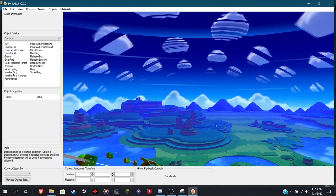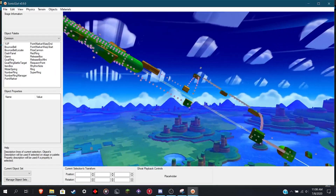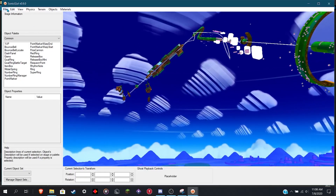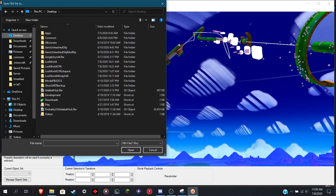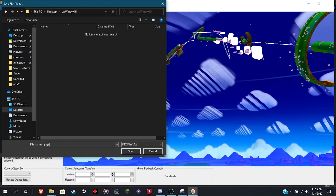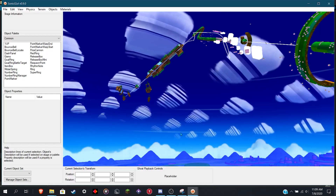Now that that's loaded, you can go ahead and look around to make sure everything's actually there — you have the right stage and everything. As you can see, we did. Go ahead and click File, Export Scene as FBX. Then make another folder wherever you want and name it whatever you want. Hit enter, and once this window responds to clicking, that's how you know it's done.